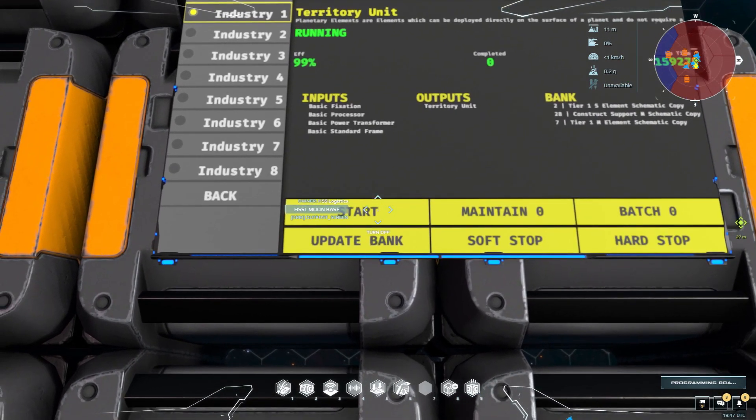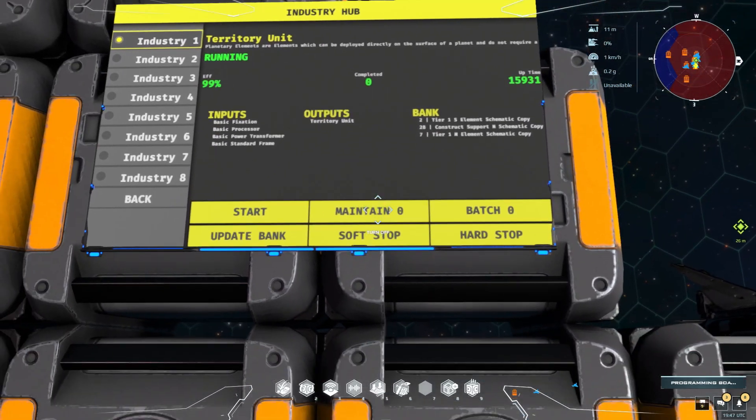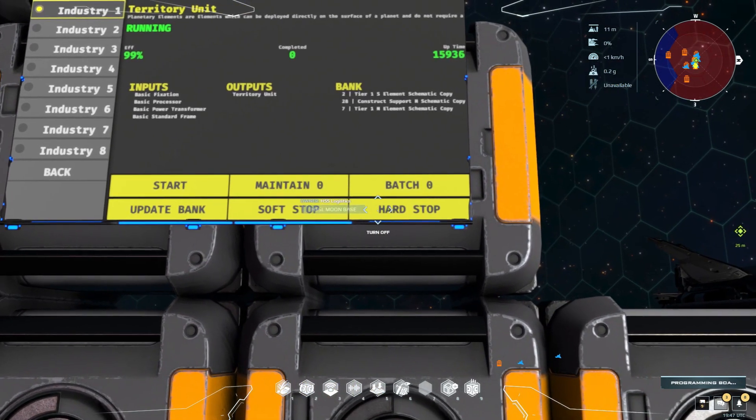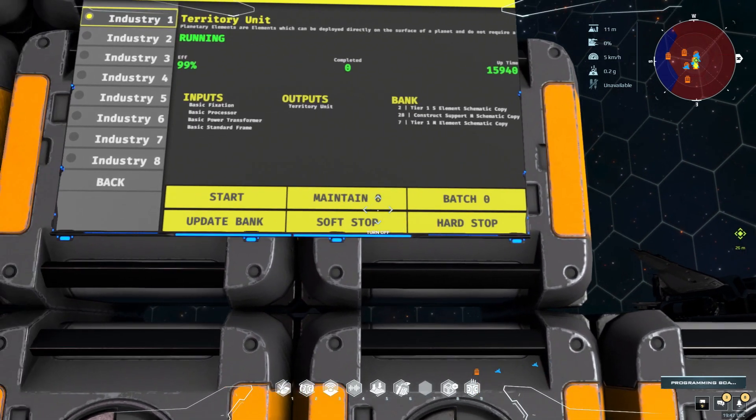You can start an industry, you can set a maintain or a batch, you can soft stop — which basically means it'll finish whatever it's doing — or you can hard stop, which means you'll lose whatever's currently in production and stop immediately.